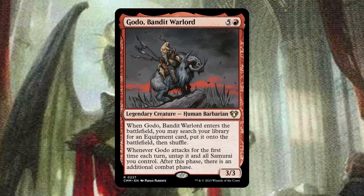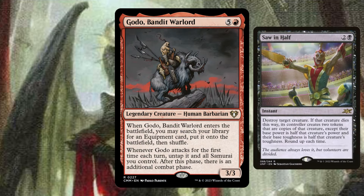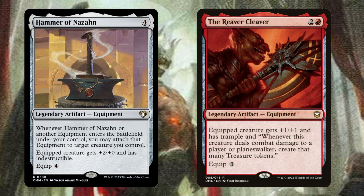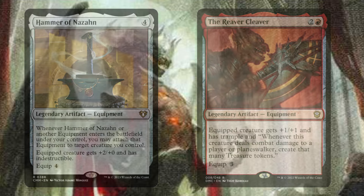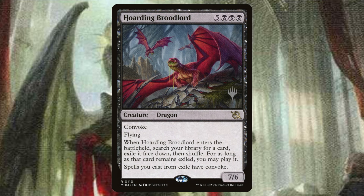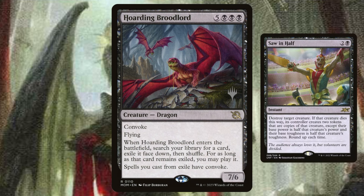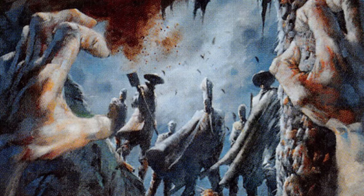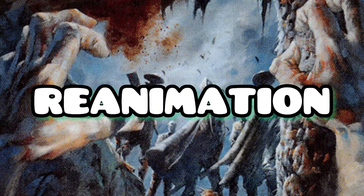We also run Godo, which might be a head scratcher at first, but it's amazing when you pair it with Saw in Half. If we Saw in Half Godo, not only can we search up Hammer of Nazahn, we can also search up the Reaver Cleaver and attach both straight to Corvold, so Corvold has protection and the Reaver Cleaver attached ready to take infinite combat steps. Hordling Broodlord is just a better version of this - it can tutor up our Saw in Half, then we get Entomb and Reanimate, tapping those Hordling tokens to cast them for free, getting Old Gnawbone to the graveyard and then onto the battlefield.